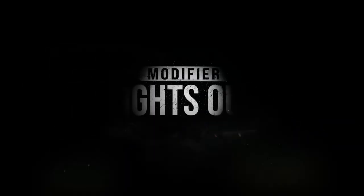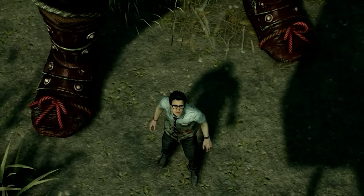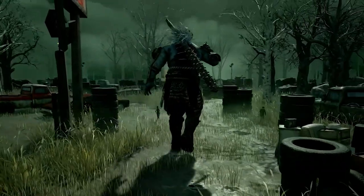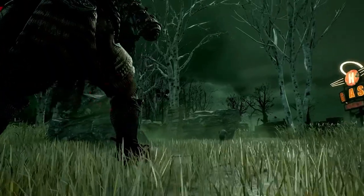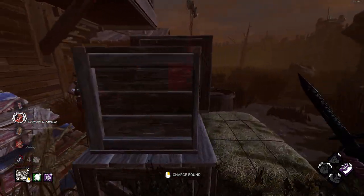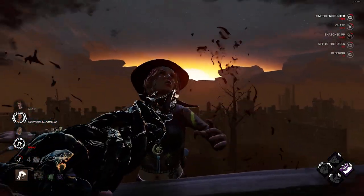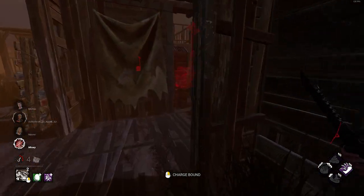Lights Out was fun for maybe a round or two but the novelty went away very quickly. The second game mode introduced was My Little Oni, which was kind of a meme game mode. Survivors were miniature being chased by a gigantic Oni. When survivors got downed, Oni could step on them to finish the trial. The mode was hilarious and overall was a pretty big hit with the community. It gave us a glimpse into some goofy fun that DBD could offer, but the problem was that it was only fun for maybe a few rounds.